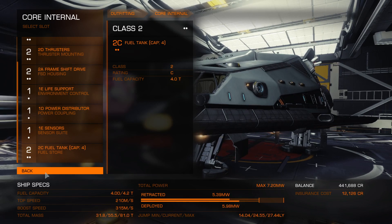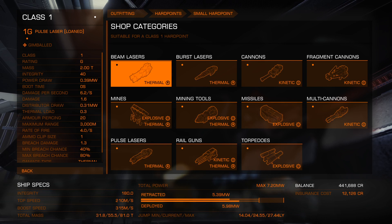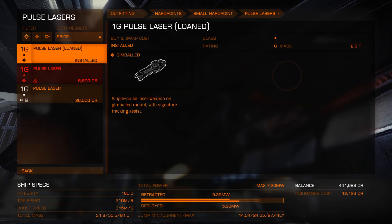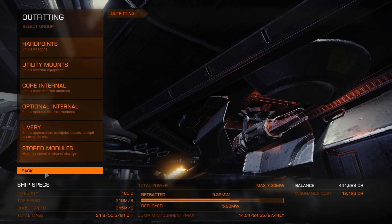The only other things we may be able to look at are the hard points. I would advise changing the laser — I've got a pulse laser at the moment. Would it benefit us changing that to something else? Let's have a look and see. No, I don't think that's going to help us very much. So that's my trading ship — you may be able to do better than that, but it should give you a start. And for the Hauler, it's probably going to be your best bet.